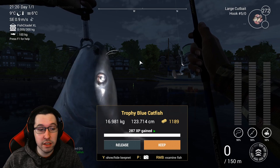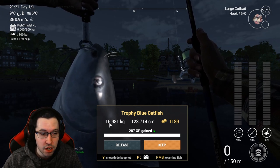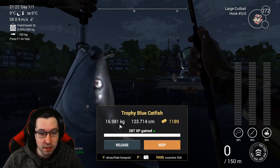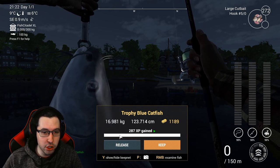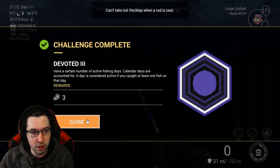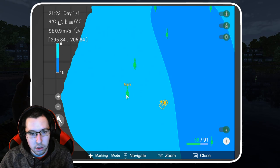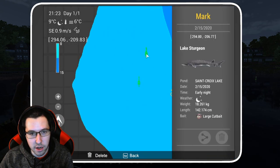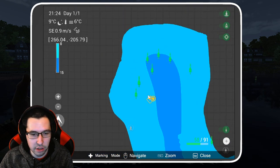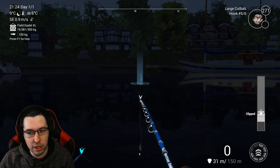As you can see, I got a trophy blue catfish — 16.9 kilograms, which is over 30 pounds. You're going to catch some big fish here; the uniques get even bigger and give you a good amount of XP. I'll also show footage of a sturgeon just to prove you can catch them here. Pulling up the map — you can see my sturgeon markers for early nighttime, and a few more to the right. There are also some catfish markers over in the deeper part.